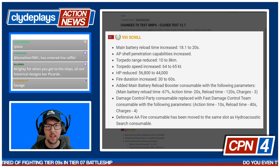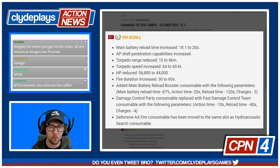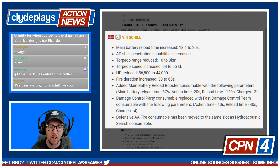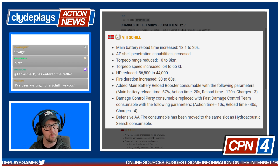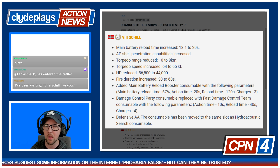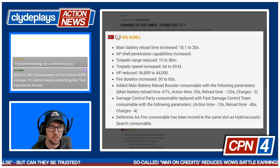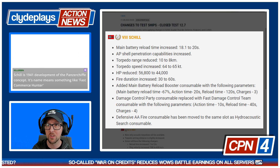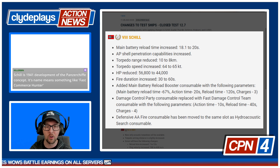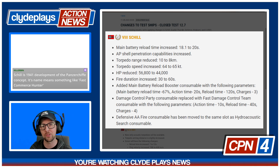This is where things start to get interesting. Everyone might have rolled through this and said they've sort of hit it with the nerf bat — my Schill, it's not going to be quite the battle cruiser I was hoping it would be. But then you get to this part and they go: added a main battery reload booster consumable with battleship parameters. Main battery reload time minus 67%. Your normal main battery reload boosters — the ones we're used to from the French line — are a 50% buff, so it's actually pretty slick to see a 67% buff right here. I'm not quite sure how the community is going to react to this set of changes in total, but I haven't seen people talking as much about the reload booster as they have about the nerfs.